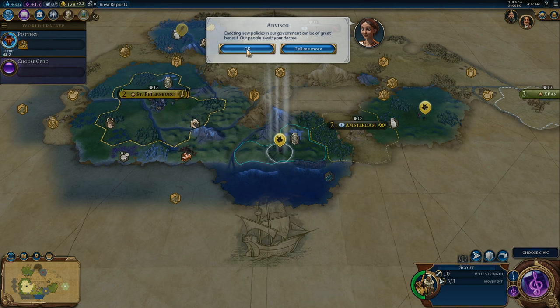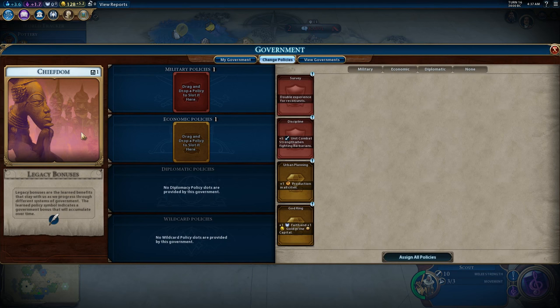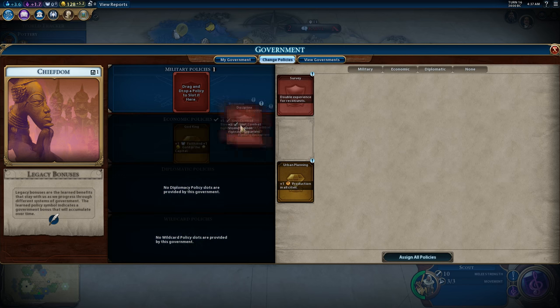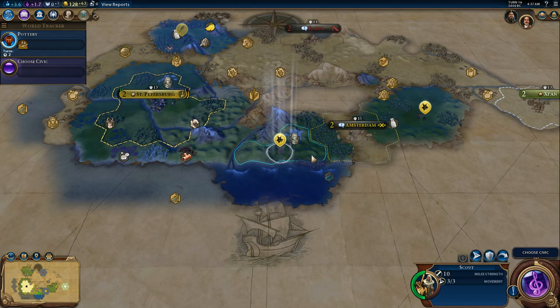Enacting new policies in our government can be of great benefit. We are a chiefdom right now, which means we just get one military policy and one economic policy. Since we're Russia, and we're getting that bonus from Kabul, I don't want to go for urban planning. I want to go for God King to get the extra gold and faith in the capital right now and start building towards a pantheon. And then definitely some combat strength to go towards barbarians.